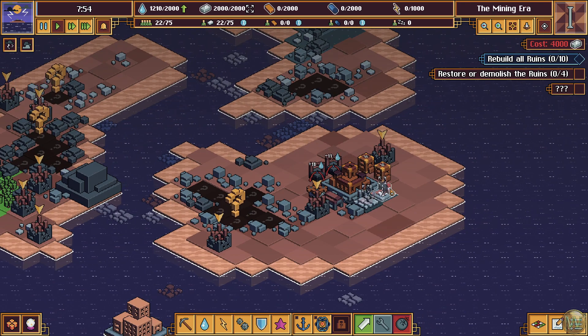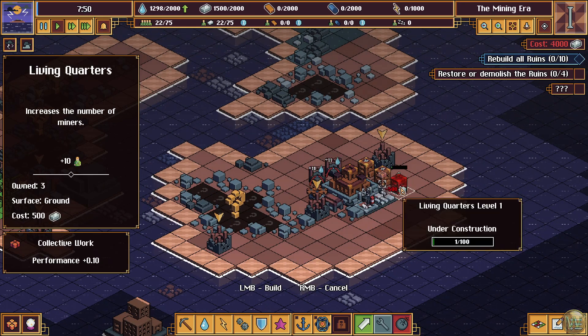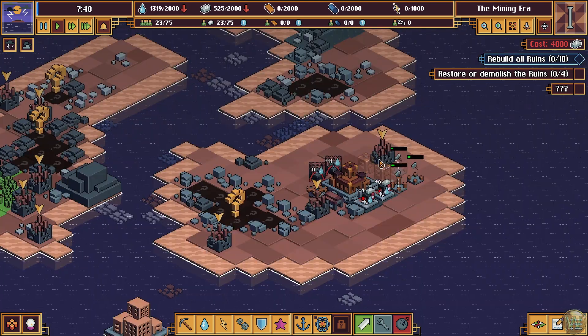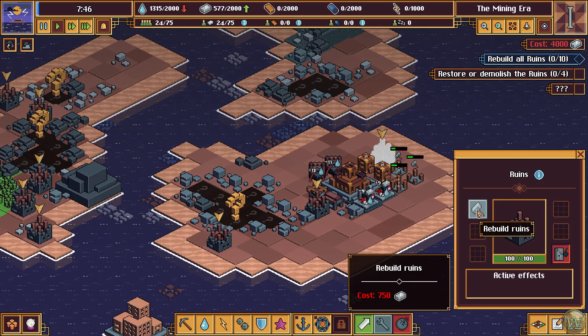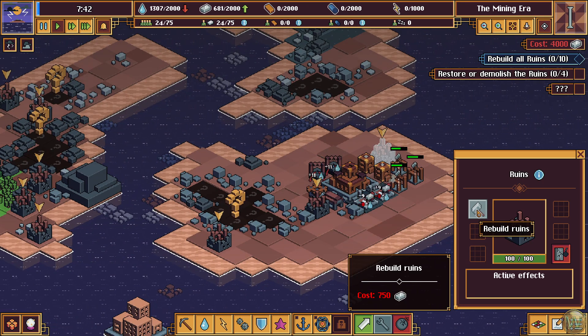Let's see — we could probably use more people. What's this? This is a ruin. Let's rebuild that. Cost is 750 iron. I just spent all my iron, but we've got a minute — we'll be fine.